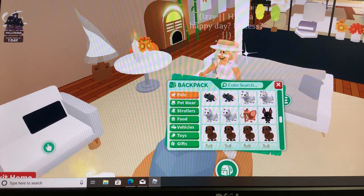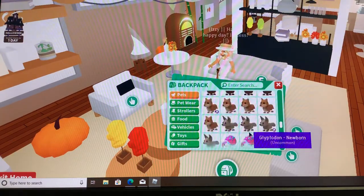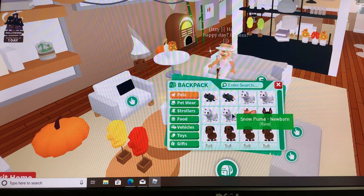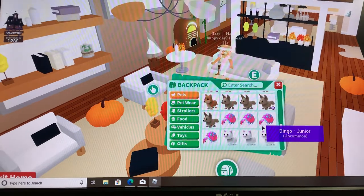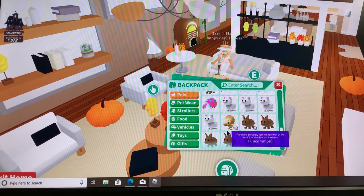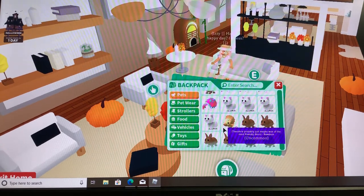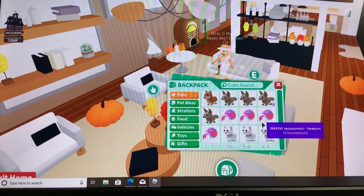I also have some chocolate labradors, dingos — now we're starting in the uncommons. We got some galiptions, snow cats, and then the last one is a triceratops named Theodore — probably the most friendly of the dinos, at least to me.